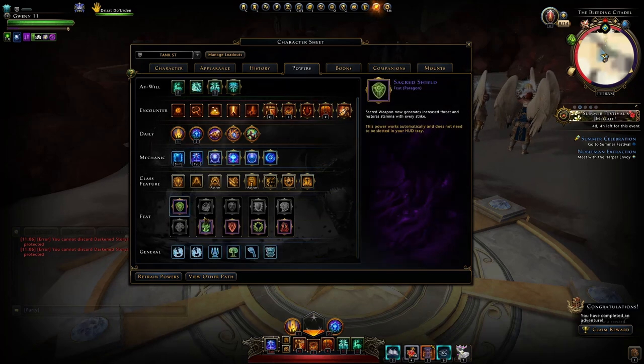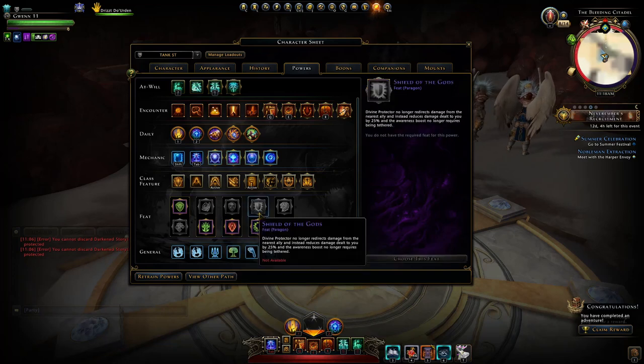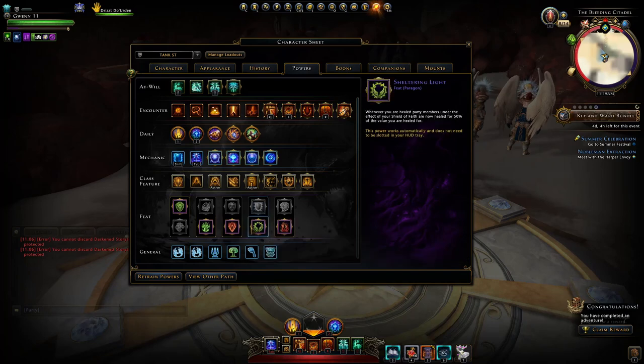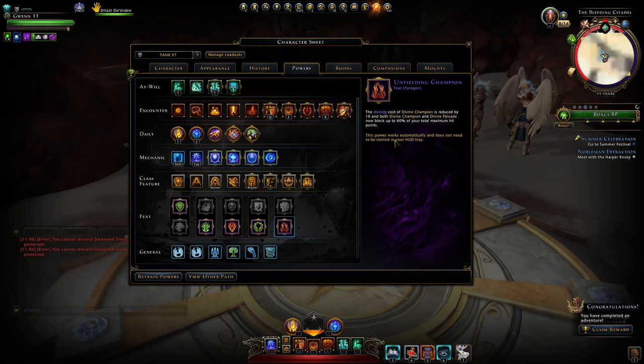For our feats on single target, I'm using Sacred Shield to buff up Sacred Weapon if I use it. The second pair of feats for single target doesn't matter at all. The third set of feats, you want Divine Pursuit — overall in the long term it's definitely a lot more Divinity you will gain from this. The fourth set of feats: if you really need the survivability, Shield of the Gods — go for it. Otherwise, just helping the healer out to keep your allies alive is definitely better in my opinion. And Yielding Champion is by far the best last feat here, basically reducing the amount of Divinity it drains and also increasing the shield block up to 60% of your maximum hit points.